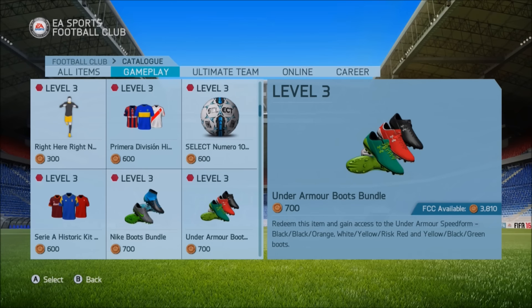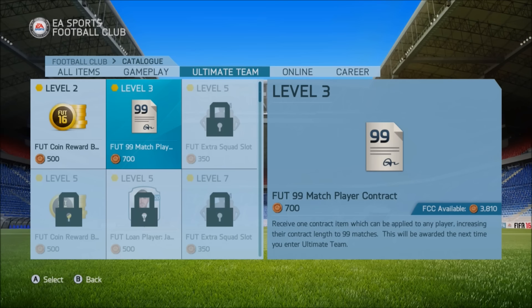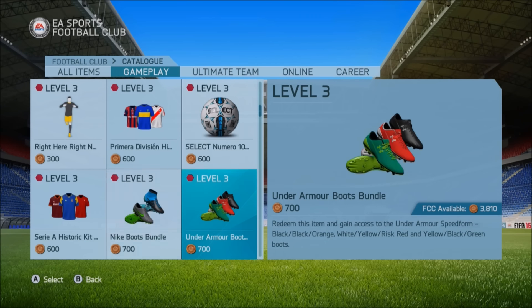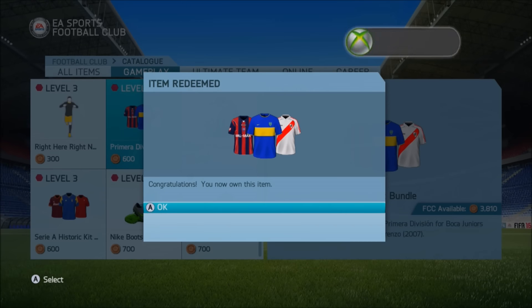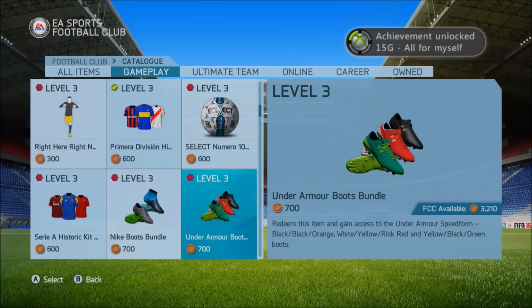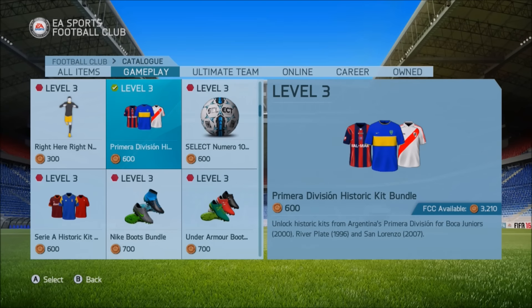If you are a lower level you won't really be able to buy the contracts, but what you can do is get all these kits. There are loads and loads that you can actually redeem, and they all discard for quite a few coins — about 100 coins each. Some of these, especially like the River Plate kit or the Boca Juniors one, actually sell for quite a bit. You can sell some of these kits for up to about 1k, some of the later ones that you redeem.